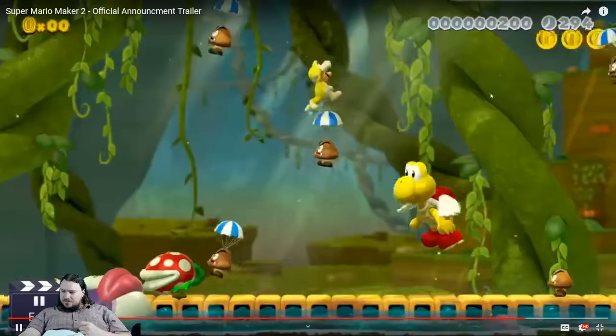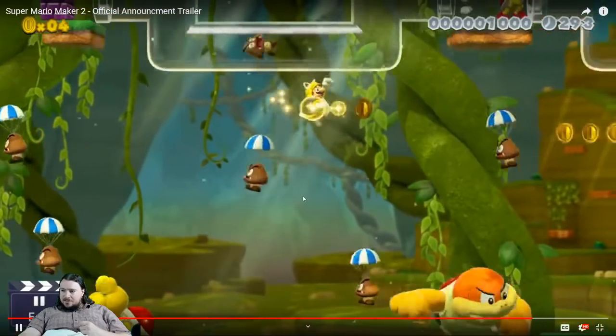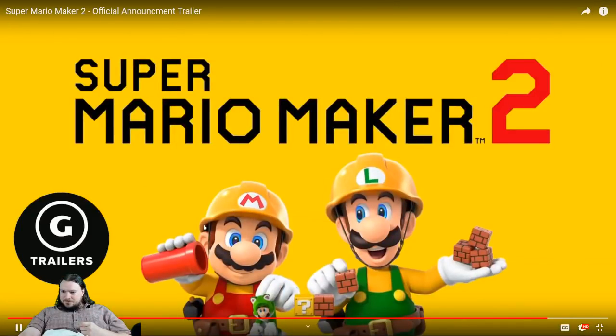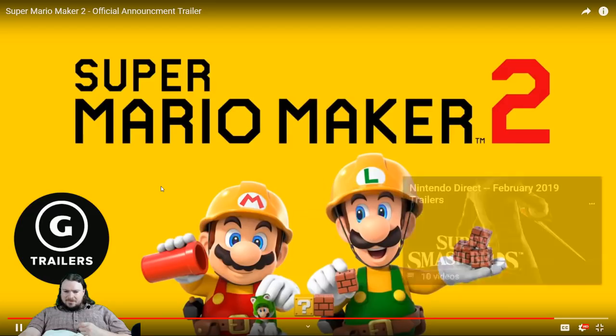Here we get a new theme with some poison, and Bowser. This scene has a new boss — Boom Boom. And actually here, this bullet bill appears to have just come from nowhere. We don't see the cannon that shot this bullet bill, which really excites me, because if you can just place a bullet bill, it'll just spawn when you get close enough. That's something I've wanted for a while, so that would be really cool. And coming in June.